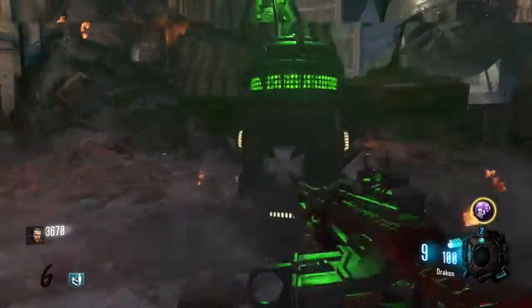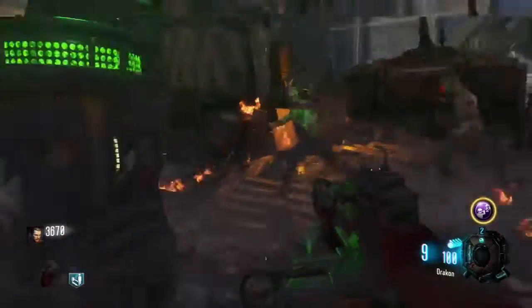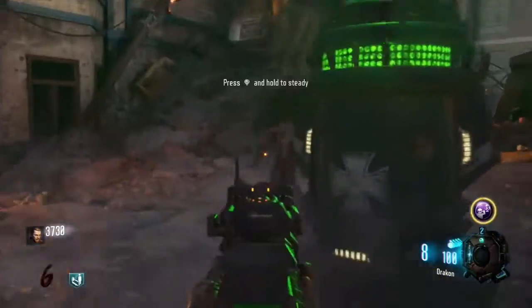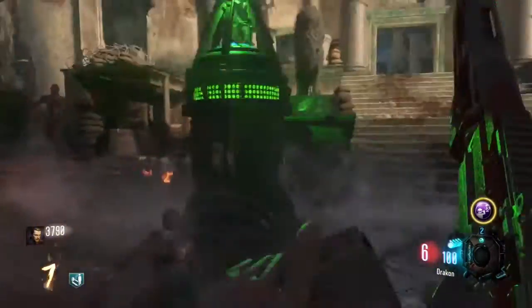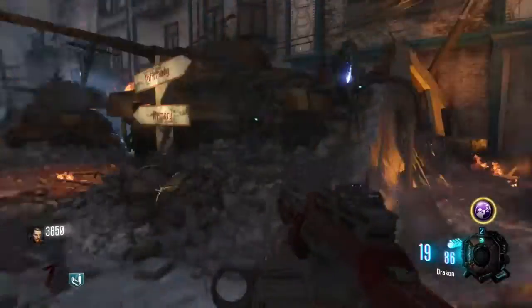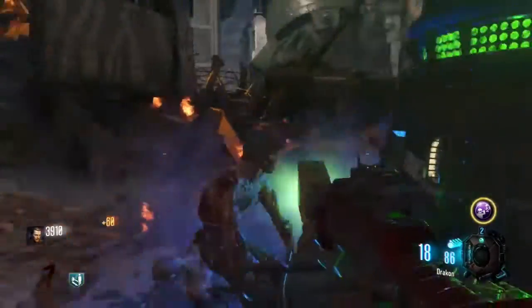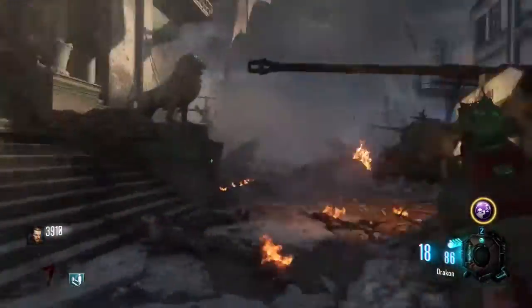They can spawn in random locations so just be ready to run across the map. Once they're here, have a good weapon for this. Once they're here you just want to kill the zombies and keep killing them. After about 10 or 15 zombies, it will open up and drop you a piece so you can get to pack a punch.